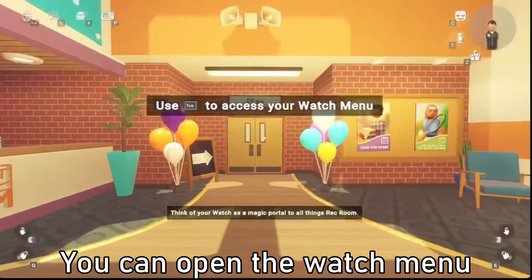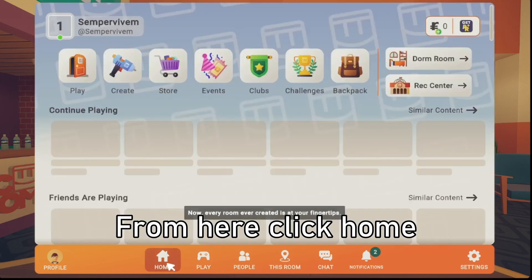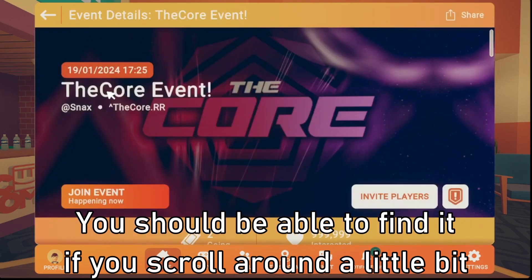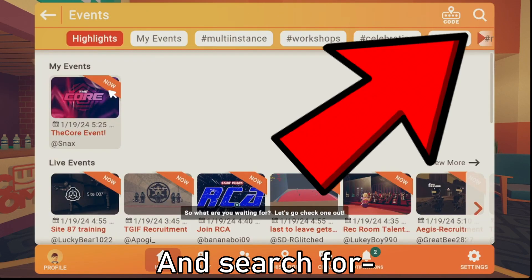Now that you've acquired the watch, you can open the watch menu. In here is how you get to the event. From here, click Home and then click Events. You should be able to find it if you scroll around a little bit — in this recording it's at the top. If you cannot find it, click the top right search button and search for the core, then click Join Event and you'll be transported to the room.